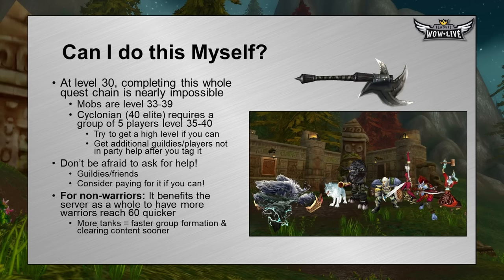Two really good strategies: get a high-level friend — if the server's not fresh, try to get a level 60 friend. Another option is to get a group of players. If you have a large guild, form a group of five, tag the mob, and have your other friends hit them. Just make sure you don't form a raid group, because you won't be able to complete the quest. For non-warriors listening: it really benefits the server to have more warriors reach 60 quicker. More tanks equals more groups equals more gear equals more pre-raid BIS. Help the warriors out — the more tanks, the faster group formation and clearing content.